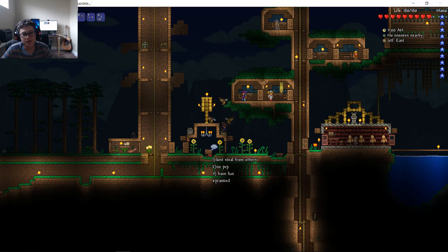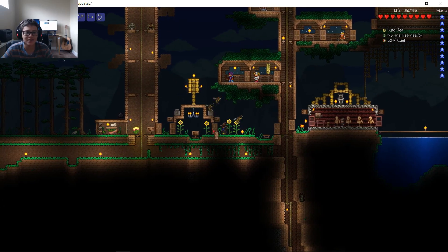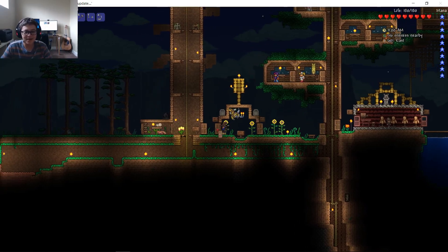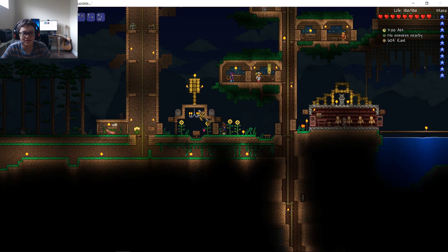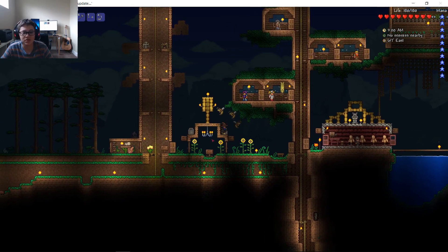The rules are: don't steal from others, no PvP, and three — have fun. Somebody pranked the sign! I hate that somebody pranked the sign — guys, I fixed it. World hub and rules — there we go.